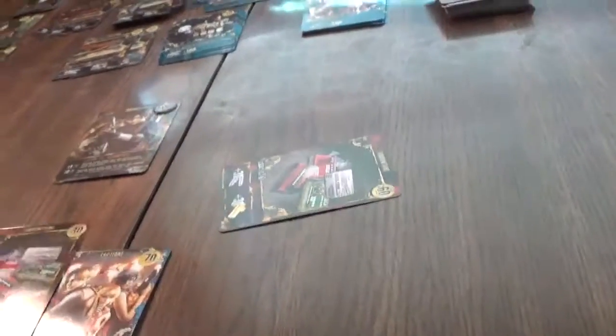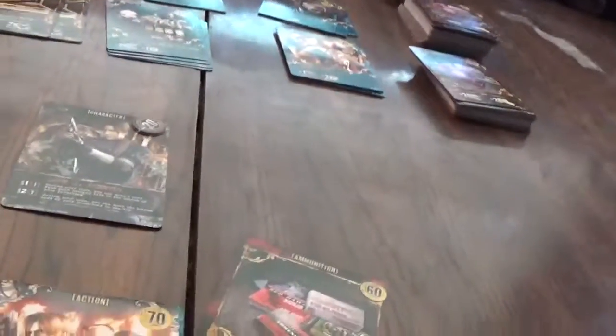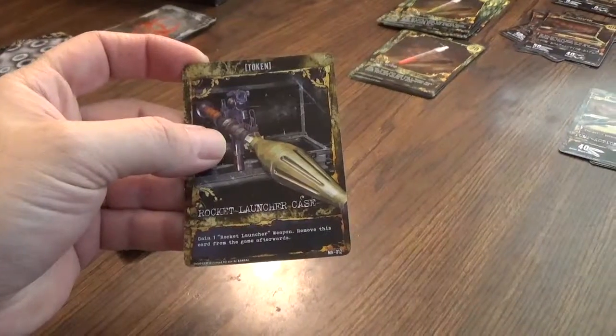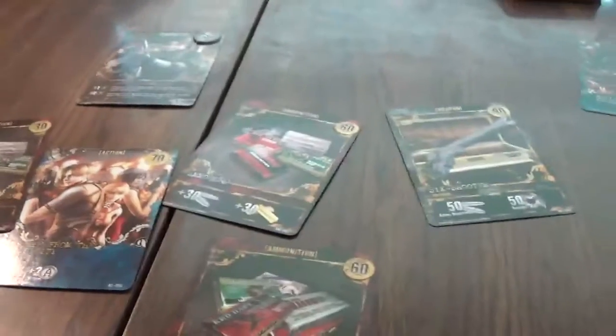Let's explore — there we go, we beat him. Alright. That stupid zero ammo is still in there. Let's explore and I beat the cerebus, so we're on a roll. Just gotta luck up. I might grab another Anticipation card this round. I get an extra card. I am going to grab another Anticipation card, let's do that. Let's explore some more — we find the rocket launcher! So if we can grab this rocket launcher, we know we can kill the Tyrant when he comes up.